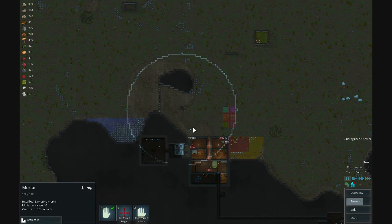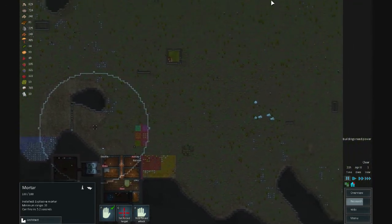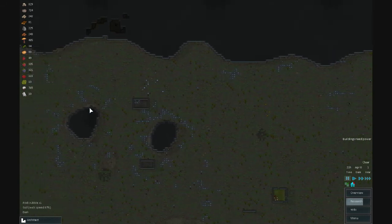So these mortars are a bit different from what you'd think. Inside the ring, you cannot shoot — it's actually anything outside the ring. I think what they should have done is made the outline red instead of white, to help understand it better. But yeah, anything outside that ring you can shoot, so basically anywhere on this map I could target.